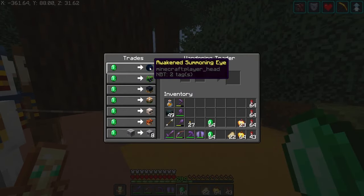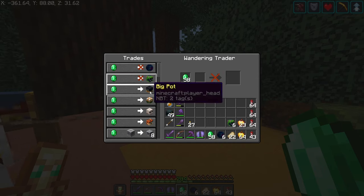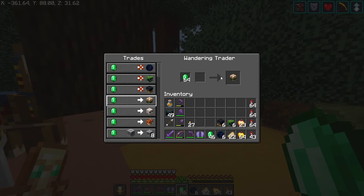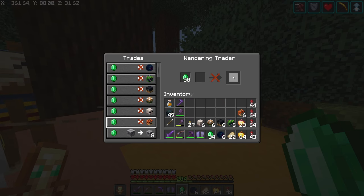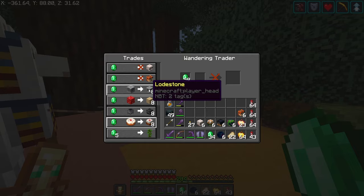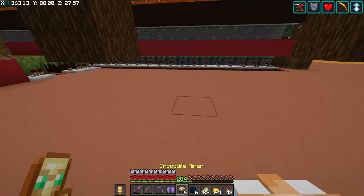We got the awakened summoning eye - very cool. We have a glare, a big pot, a crocodile miner, we got ourselves some sands - not sure what that is - and Crash Bandicoot. Also we have lodestone. I don't have lodestones, man. It's kind of expensive, but let's take a look at these guys real quick.